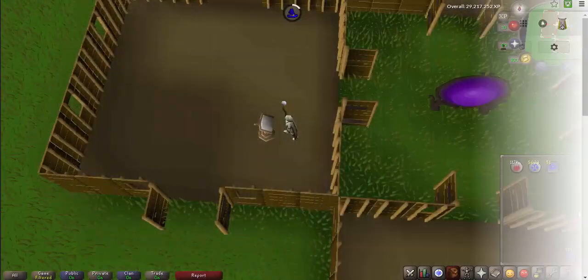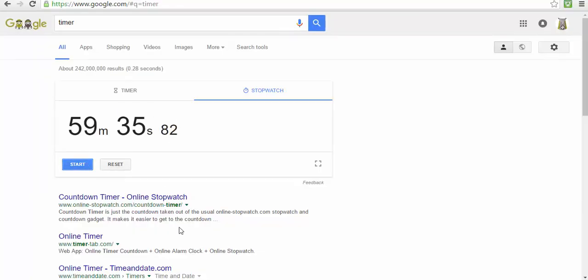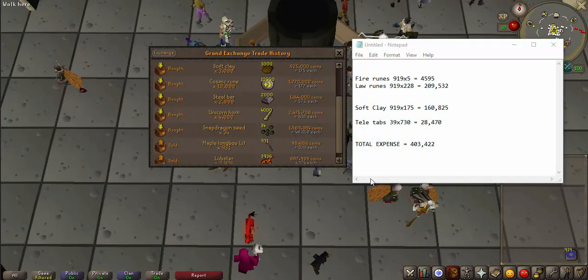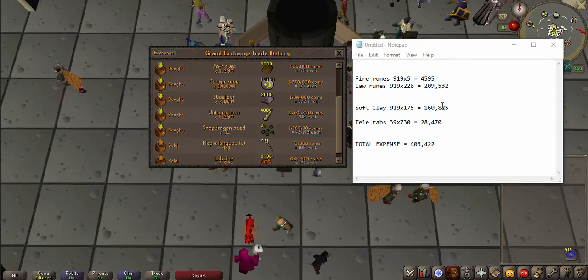I'll see you guys in an hour. I made 919 Varrock tabs in pretty much exactly one hour. I'll be back at the GE where I will calculate how much it costs to make all these and how much profit we made. The final expense from making 919 Varrock teleport tabs was 403K. If you want to check my math, I'll leave that up there for you to look at what everything cost individually.